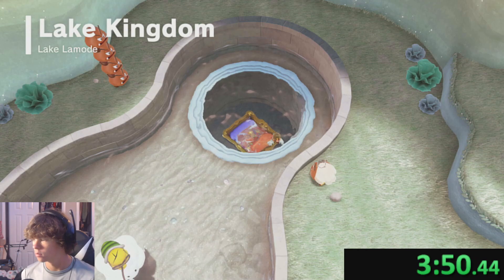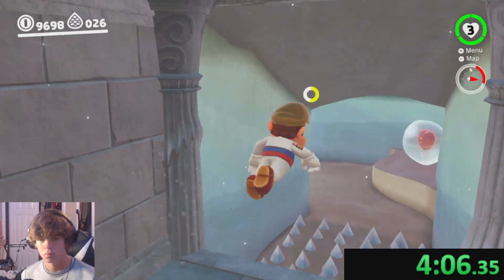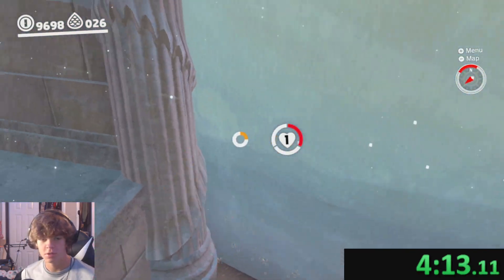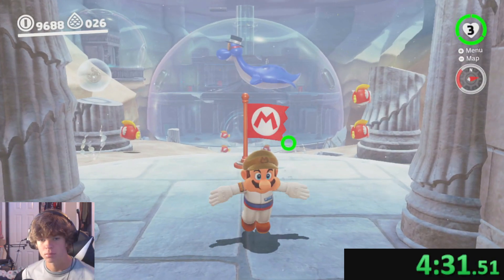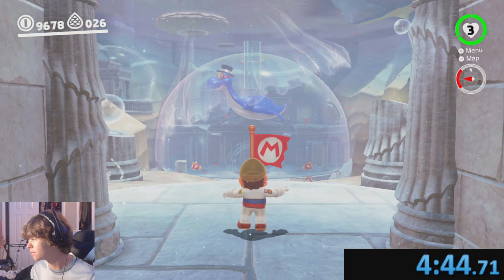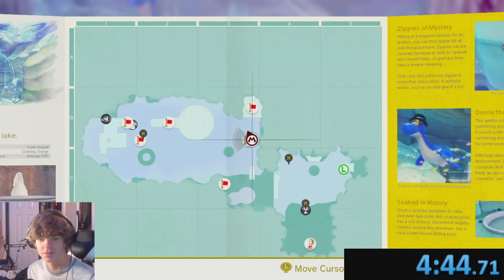We exit the painting and immediately make our way to the water. Then we head this way, take damage twice, and wait until we die by drowning. After that, we dive into this fish and wait for him to kill us, and that's time. And for this first run, I actually achieved my goal — I got a 4 minute and 44 second time.